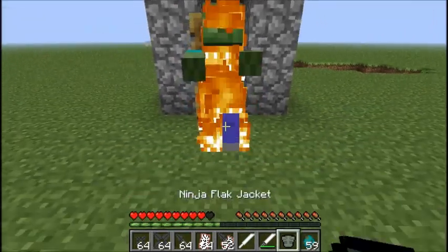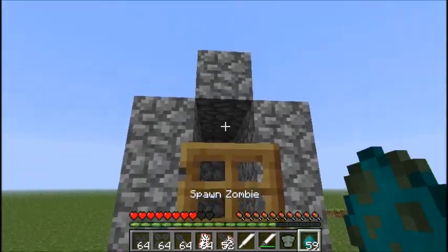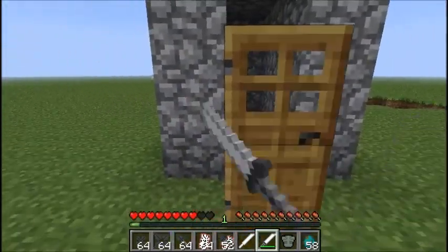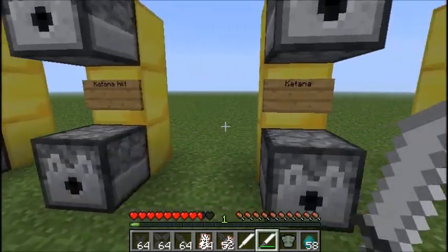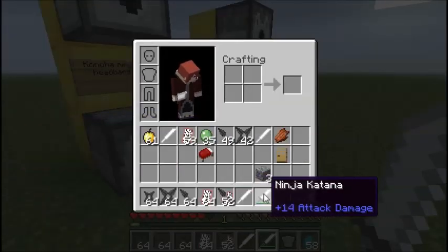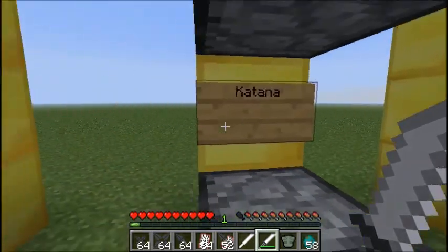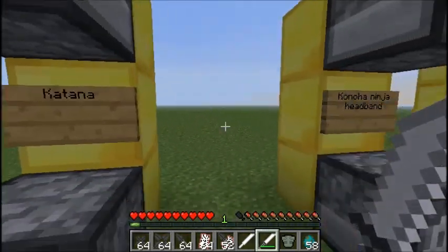Just gonna spawn some zombies in. It'll kill any vanilla mob in two shots — I think it's two shots for everything. That's the katana — very, very overpowered weapon. But if you're playing with another mod installed like Fine RPG or something, it's not that great. But for vanilla mobs it will absolutely destroy them.